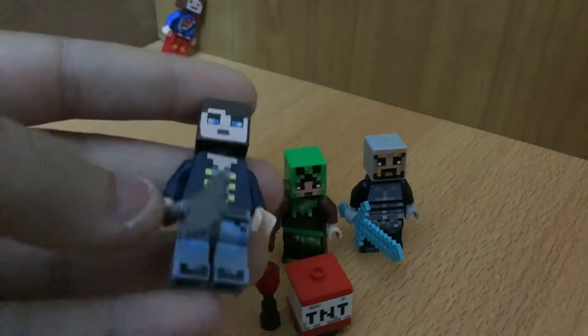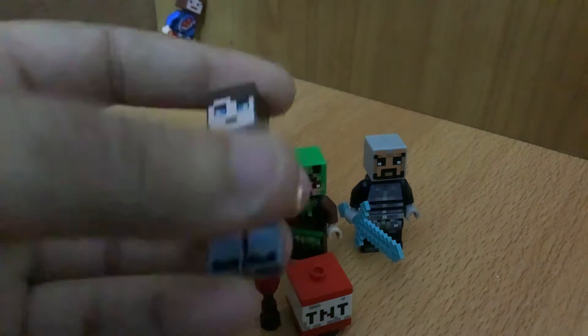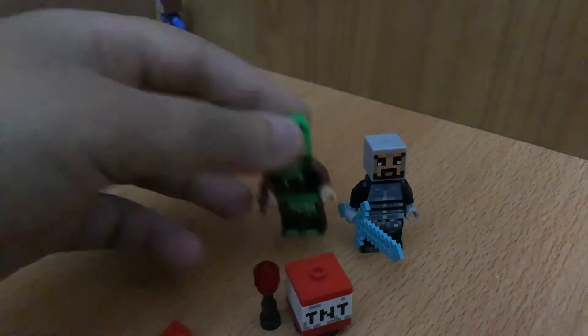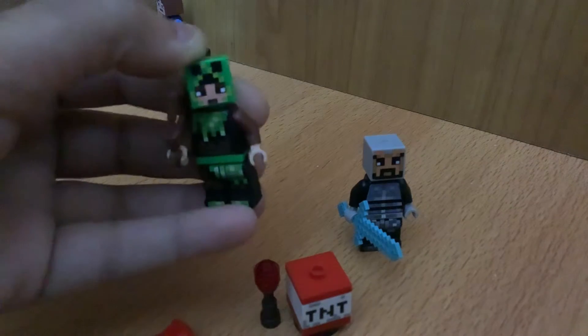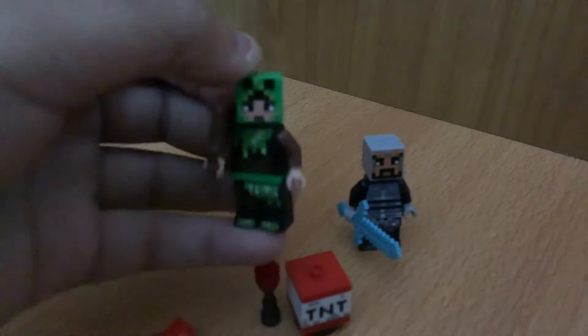He has his iron axe, of course as you can see here. It's black printing. This will fit good with the treehouse — not the newer one, I mean the older one that I have reviewed on this channel.